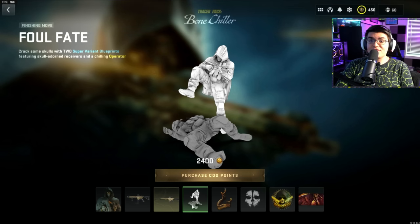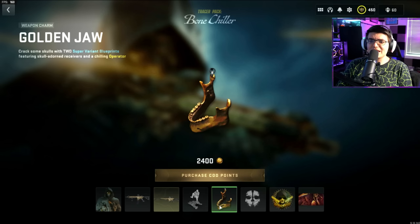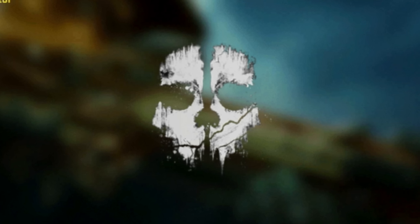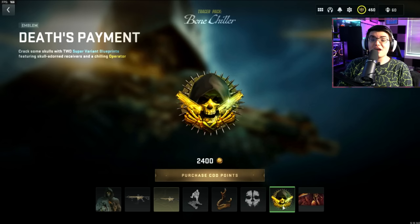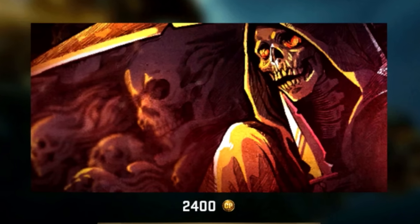Then we've got the Foul Fate finishing move. As always, we'll try all three versions of this. Hopefully that looks pretty sick. We've got the Golden Jaw Weapon Charm, which is kind of basic. We've got the Ghost Weapon Decal, and this is actually the COD Ghost emblem, so that's kind of sick. We've got the Death Payment Emblem. Then we've got the Reaper's Loading Screen, which is super basic.